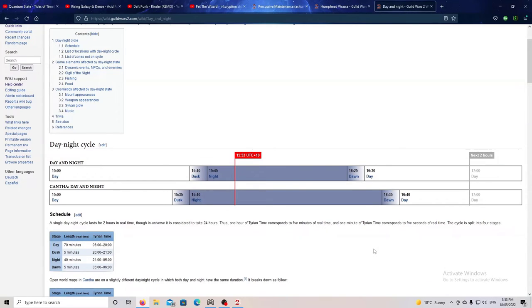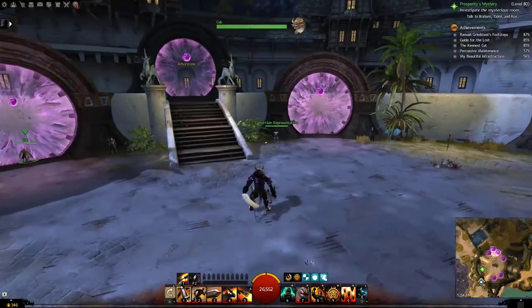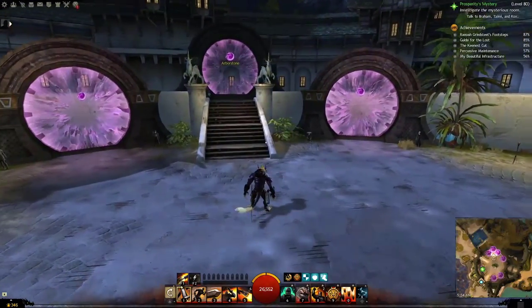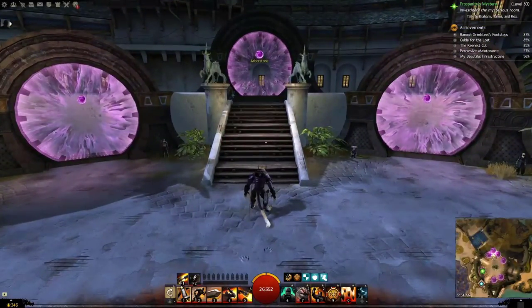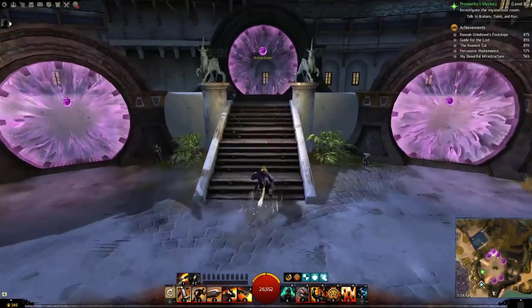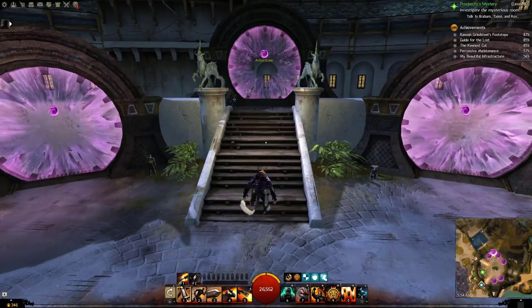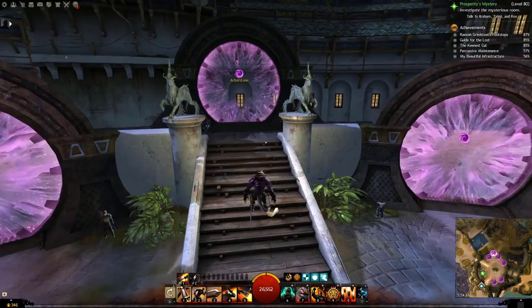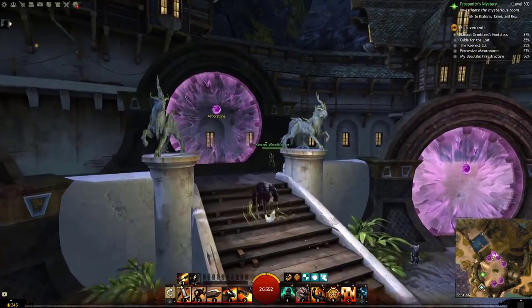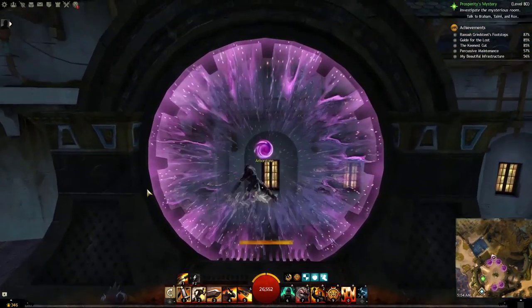Now we're back in the game. I'm standing next to Lion's Arch near the portals, for a good reason. By completing a certain step in the story, you get a portal scroll allowing you to instantly teleport to Arborstone. Arborstone is a big hub in End of Dragons, but through a recent patch, a portal has been put in Lion's Arch letting you just teleport there.